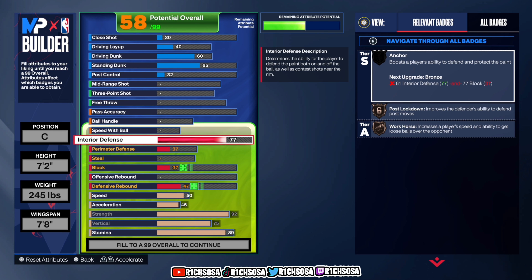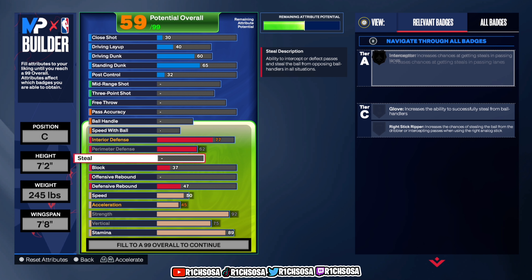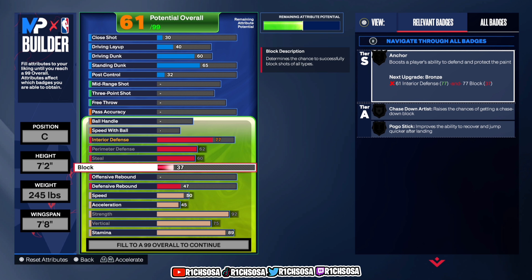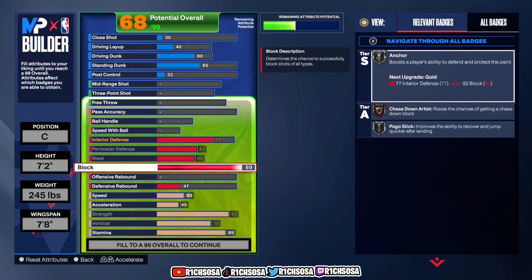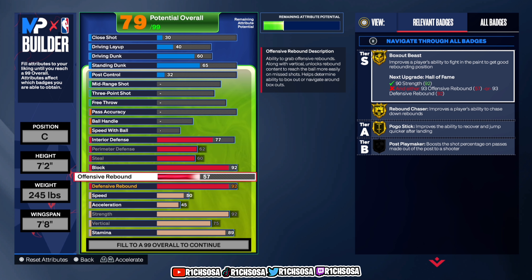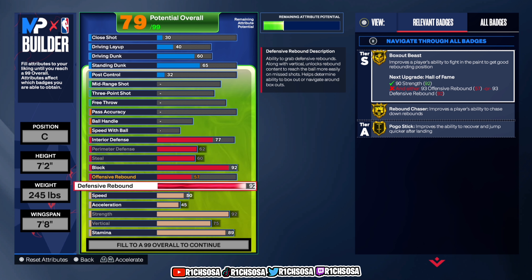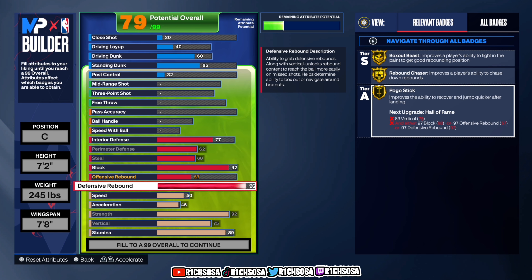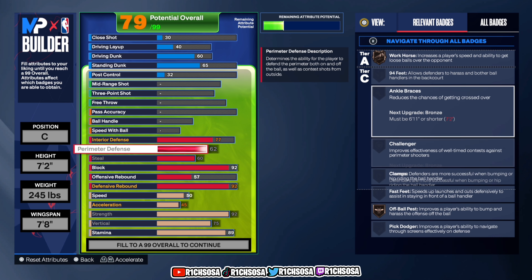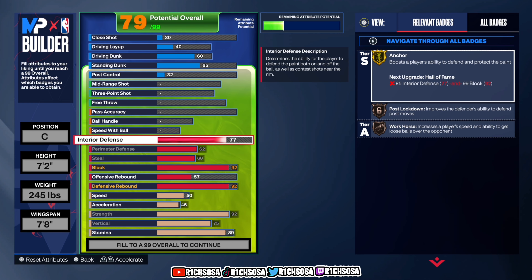Now let's dive into the defensive end. For interior defense, put this up to a 77. For perimeter defense, go with a 62. For steal, I like this best at a 60 — this opens up passing lanes and allows you to get more steals. For block, I unlocked unlimited boost for this build, so you can go from 92 and up, but 92 is best. Defensive rebound at 92, offensive rebound at 57. This gets you gold Box Out Beast, Rebound Chaser, Pogo Stick, gold Anchor, bronze Chase Down Artist, bronze Interceptor, bronze Workhorse, and Off-Ball Pass.